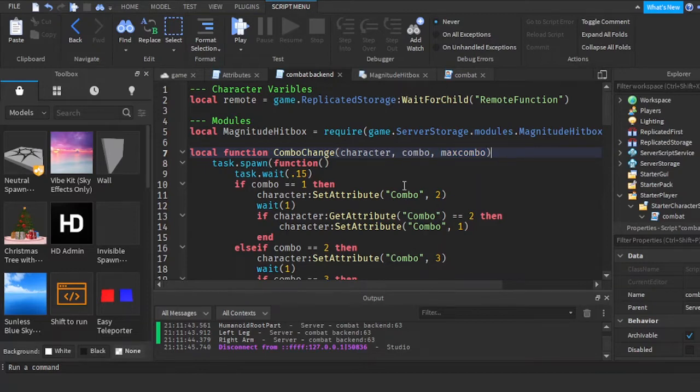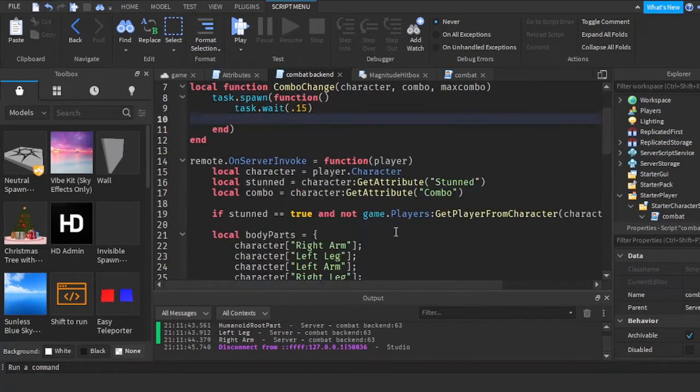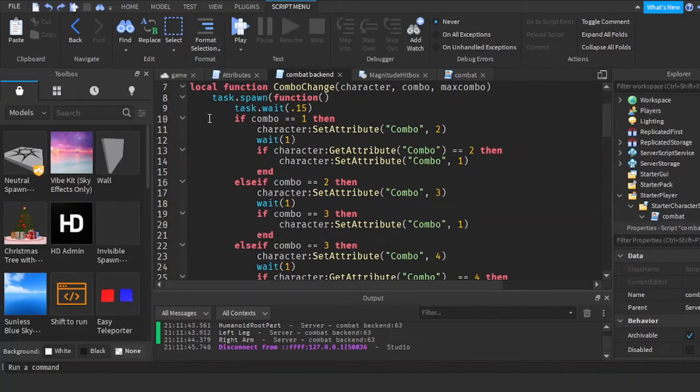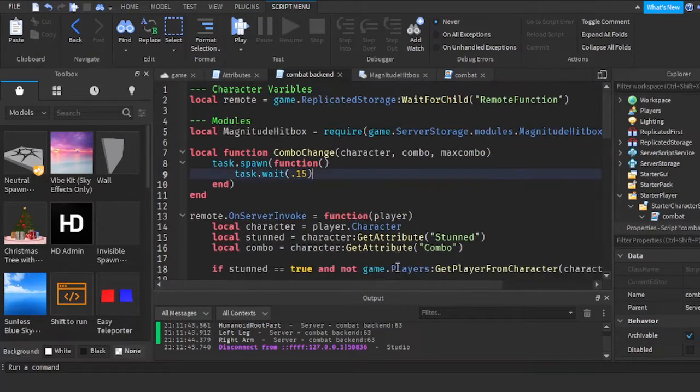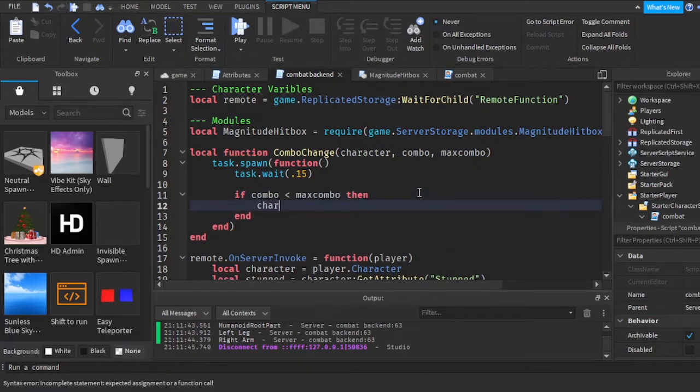Let's just put in a parameter here, doesn't hurt too bad. Instead of if combo equals one, we're gonna do if combo is smaller than maxCombo — in this case it'll be five. If combo is like one, two, three, or four, then character:SetAttribute combo to combo plus one. If the character's combo is three, it changes to four. So you get the deal.